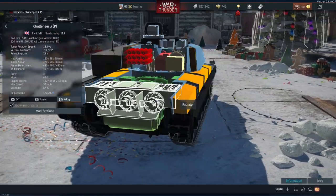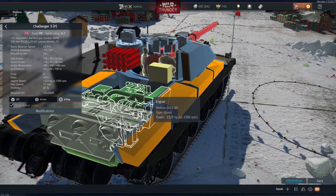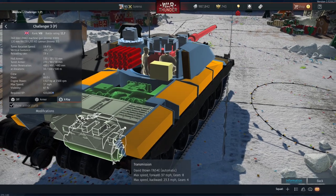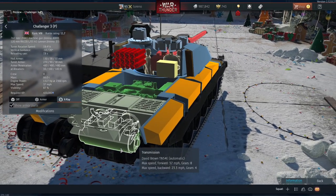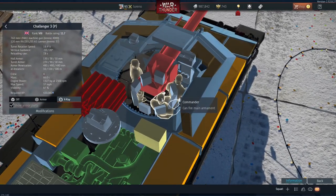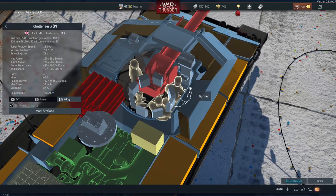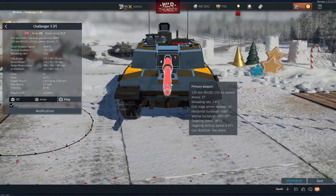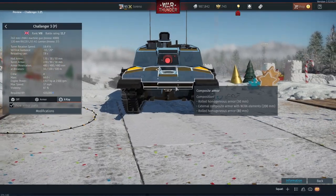Moving on to speed, it has a 1,327 horsepower engine with eight gears forward for a top speed of 37 mph and four gears in reverse for 23.3 mph. There are three crew in the turret: the commander who can fire the main armament, the gunner on the right, the loader on the left, and the driver at the front behind the composite armour.